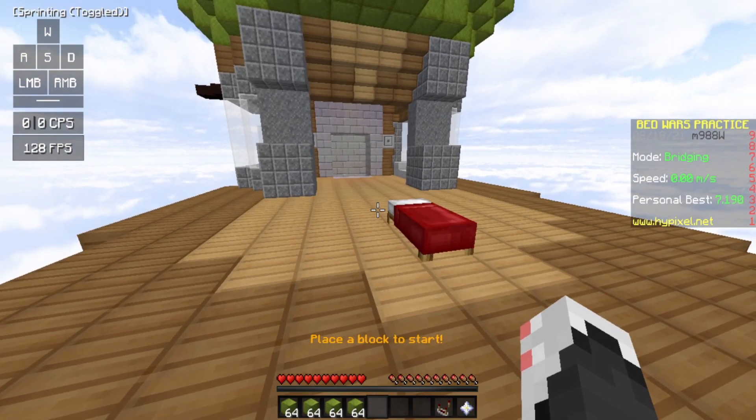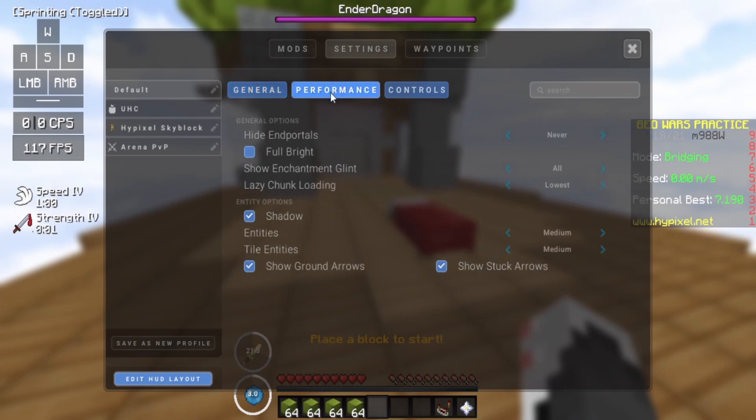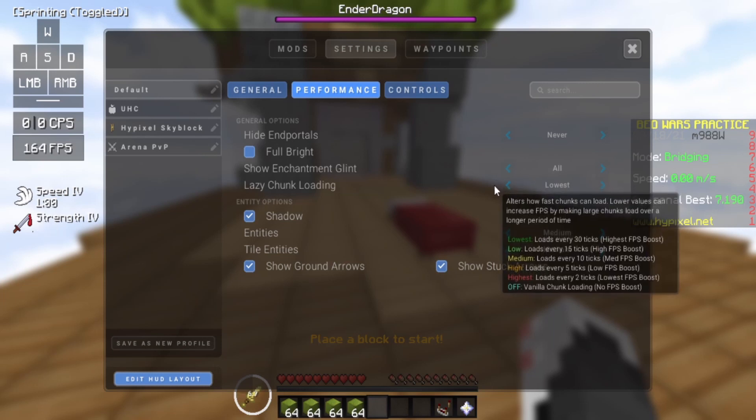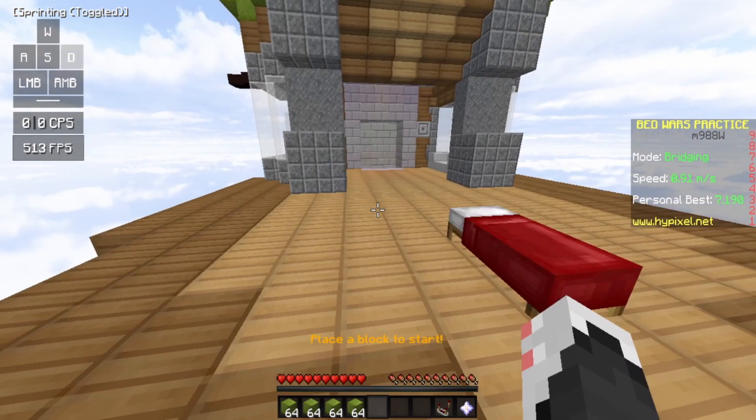Now on to the most important setting. Go to Lunar Client settings, go to Settings, then Performance. You'll see 'Lazy Chunk Loading' — if you hover over it, it shows that the lowest setting gives the highest FPS boost. I personally like to have this off because that gives me the best chunk loading experience, but if you want the absolute highest FPS you can turn it to lowest. Later in the video I'll be testing out lowest versus normal.